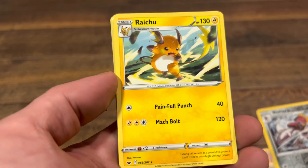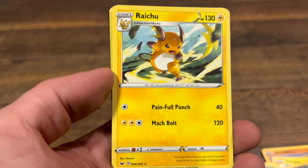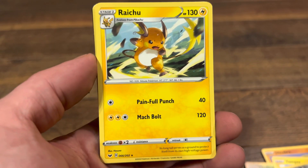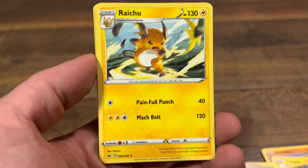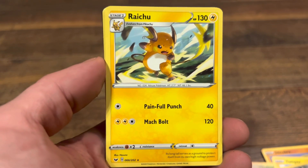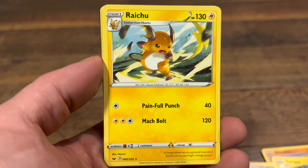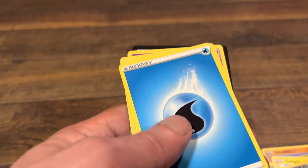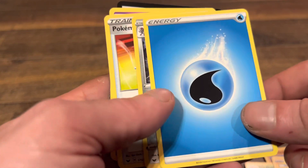Oh there it is — a Raichu! We love our original 150, and especially a Raichu, nice evolution of Pikachu. Next we got an energy card.